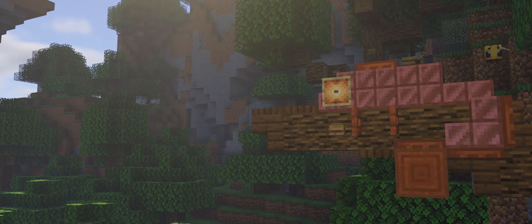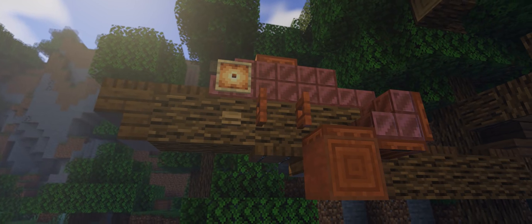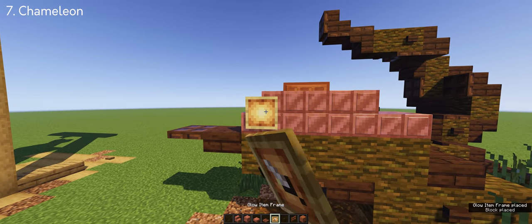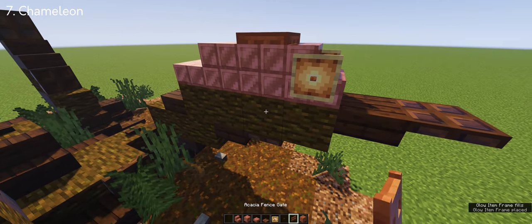And finally, we have the chameleon lizard, which you can place on a tree. It looks slightly big in Minecraft compared to the actual lizard. It's made entirely out of copper blocks to get that lizard skin texture — and if you're asking why I used copper blocks, I'll let you know in a few minutes.